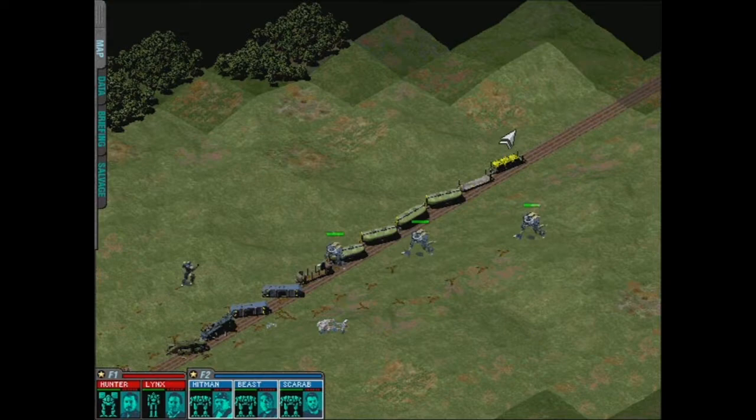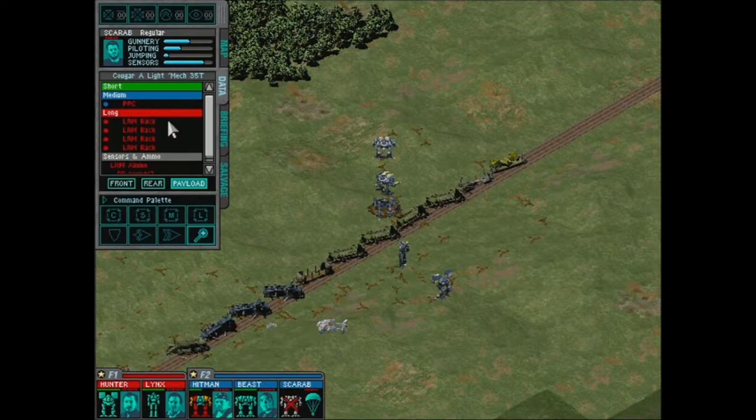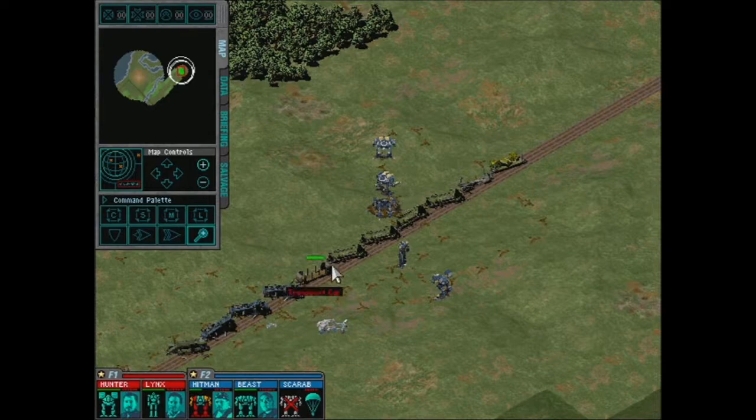Let's see what we got going. Oh, we can just walk on these. We can just walk on the tankers and destroy them. Or can we? Yeah, there we go. Oh! Oh, shoot! Oh no, we lost a PPC! And four LRMs. Because we stupid.